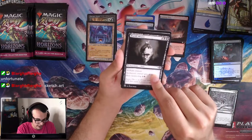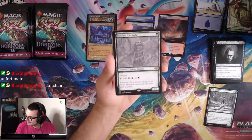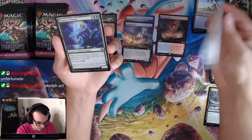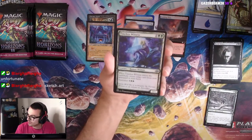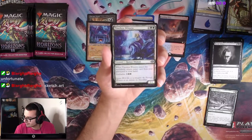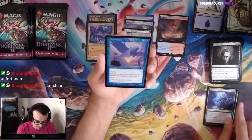World Weary — Sketch Art. We got an Ignoble Hierarch — Sketch Art. That's a good card. Nice. We got a Sketch Art Timeless Witness — I actually like this card a lot. It's basically Eternal Witness but it has Eternalize on it. That's pretty good. We have an Aeromiba and Hunting Pack.